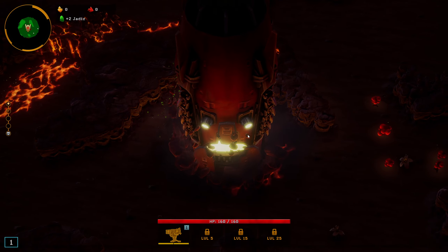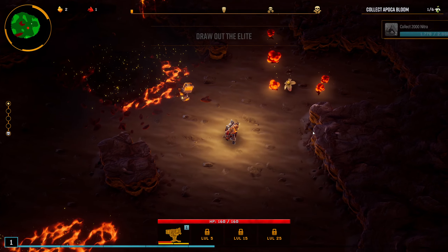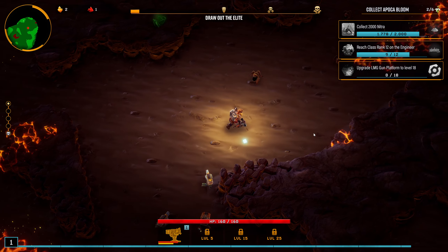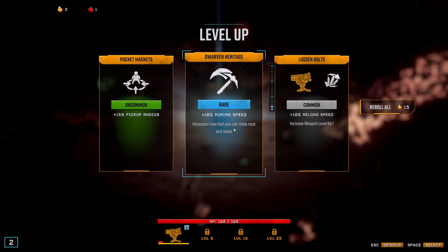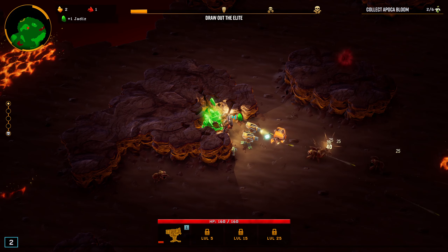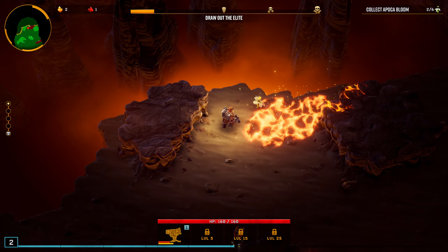We need the platforms. Find and eliminate the Dreadnought. Remember, you're on your own this time - there's no one to carry your body back to the drop pod if you fail. Let's go to the spam again. We're going mining speed early on. Maybe Flower.